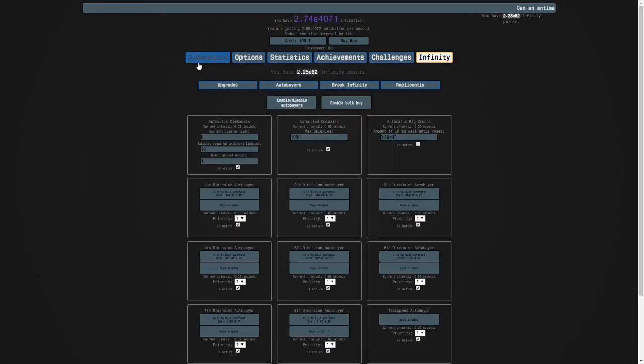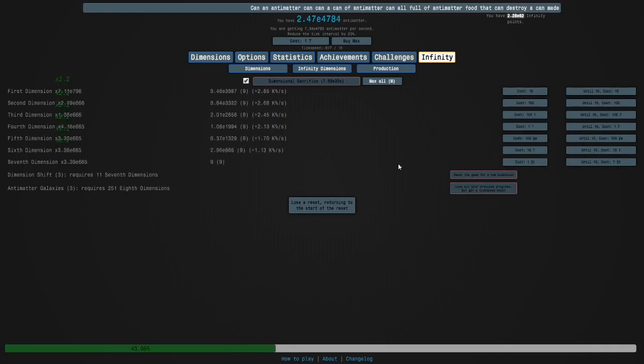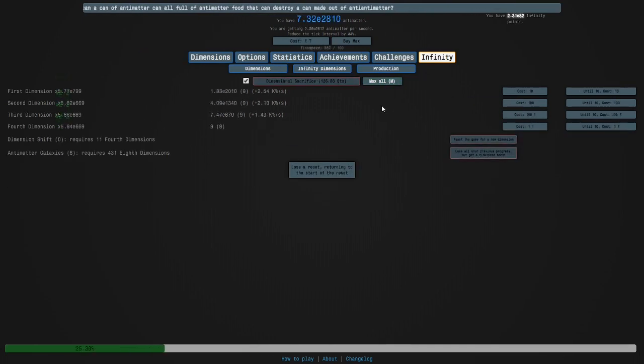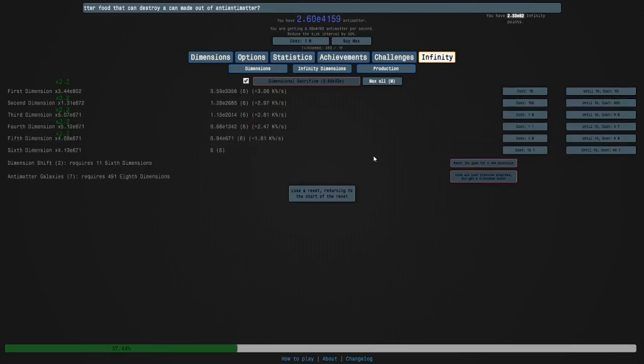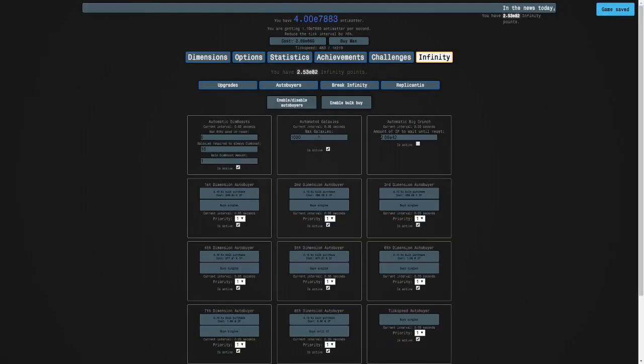I'm supposed to turn this on, so it's gonna run through a couple of easy galaxies. When this stops working we're gonna have to try something else — we're gonna have to turn off the first seven auto-buyers and also turn off tick speed.